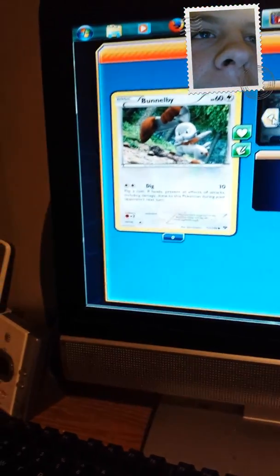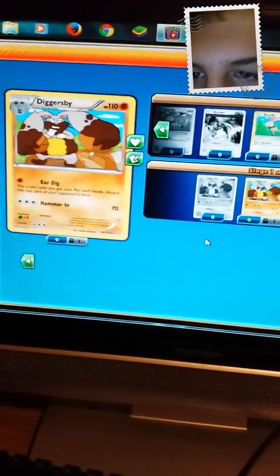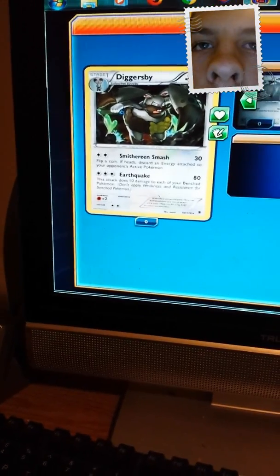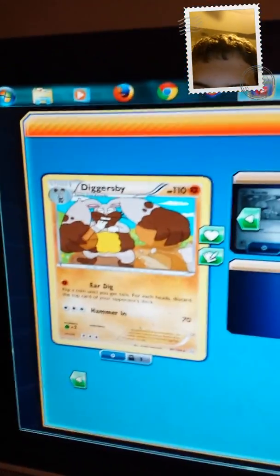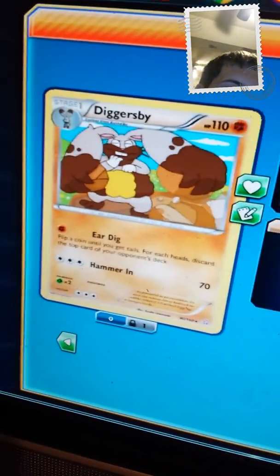It's a digging Pokemon — Bunnelby. It's a rabbit that digs. And look at this one — Diggersby, the rare. If you got enough, that means you can put any energy cards in there. So it does 70 damage. And that's why it's rare. So we got that — that's completed.